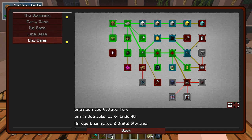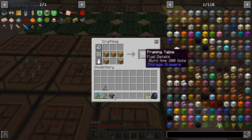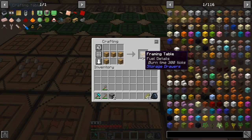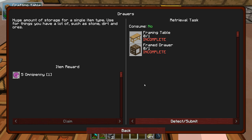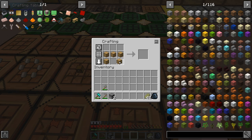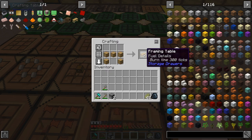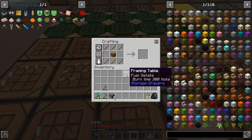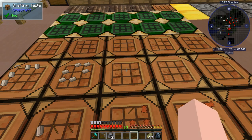To make the framing table and frame drawer: the framing table is made with oak trim, and the frame drawer is just a chest with some sticks.